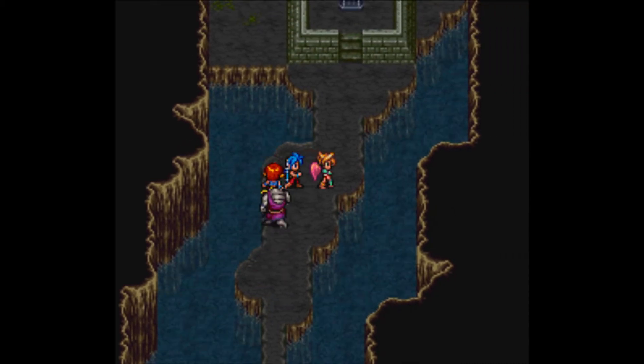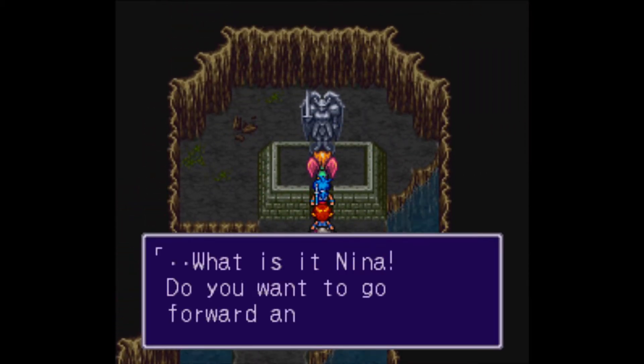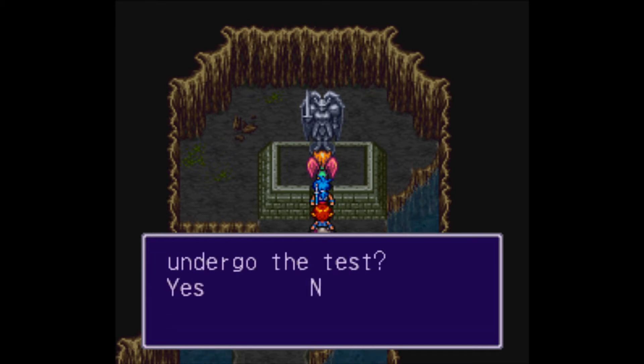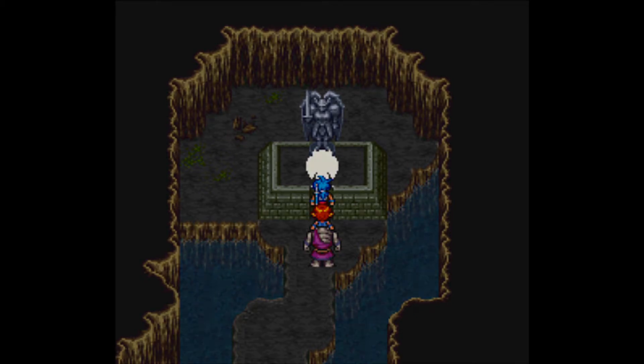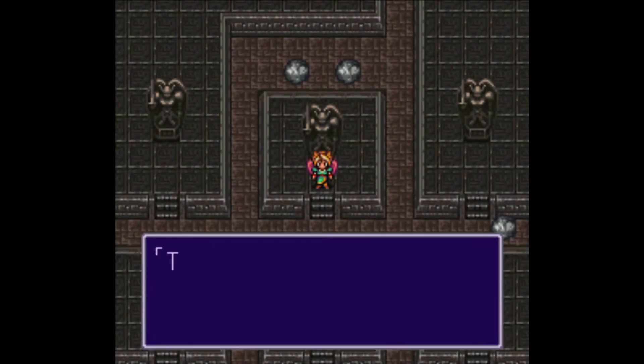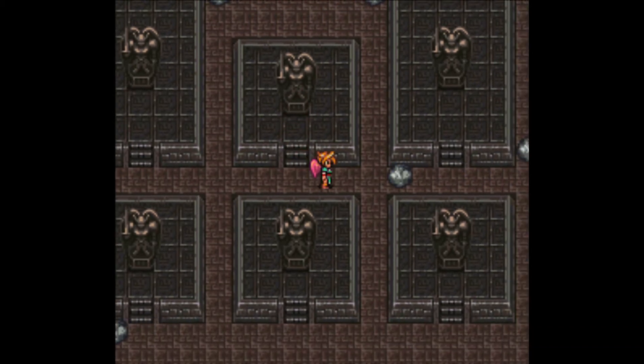So now we're in Windia's basement. When you get to this statue, you actually have to move forward with Nina alone. Mine should be okay, but if you haven't been leveling yours up, you might want to do that a bit, maybe on Monster Island or something. Also, these boulders you see actually move, but only when you do, so you've got to plan your movements a little bit.